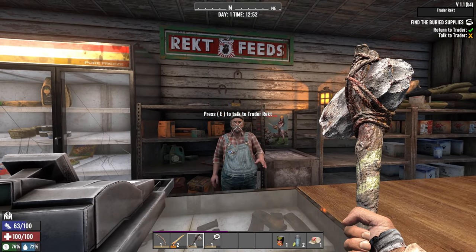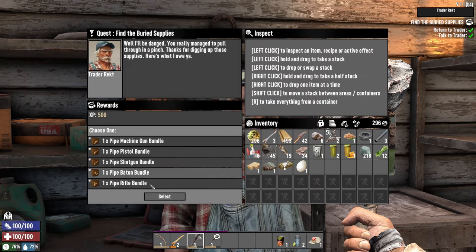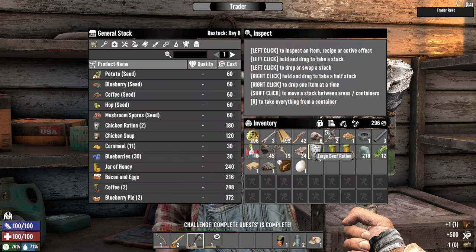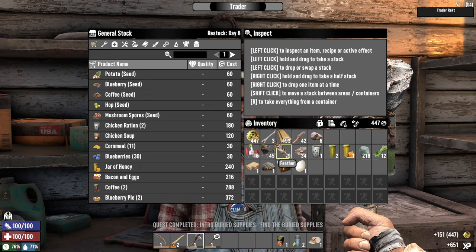Everything's for sale, even to an idiot like you. My god. So we are going with Agility — I'm going to take the pipe pistol and craft your inventory. Take the pipes, I need this one.